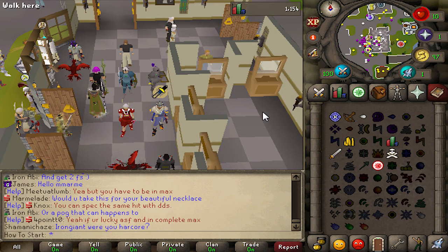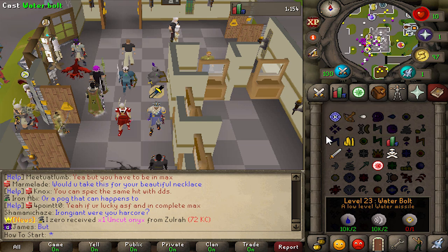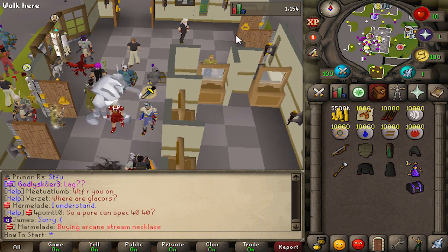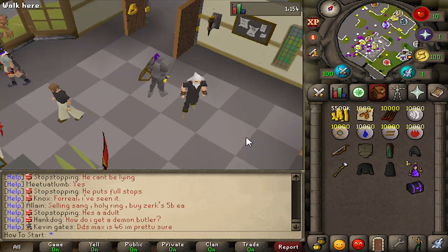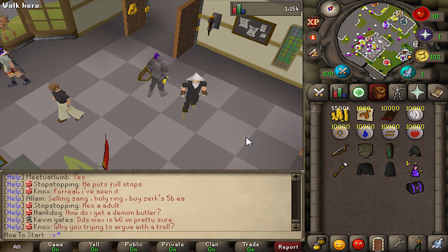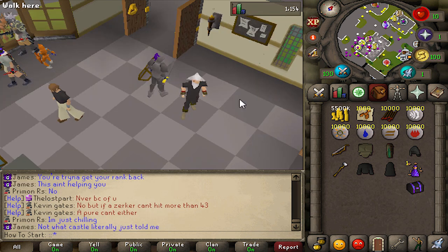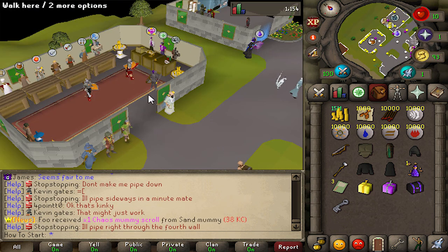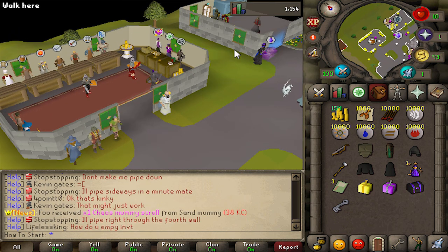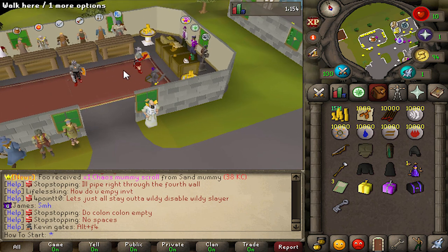A lot of starter guides I've seen tend to just focus on the daily money-making activities. These are really important, don't get me wrong, but I want to start off by getting you acquainted with all the most important stuff, especially around the home area. Before you do anything else, I highly recommend you vote. If you vote once a day you'll complete this activity, get a few different things and voting tickets. Once you've voted, just type double-colon claim and there you go.